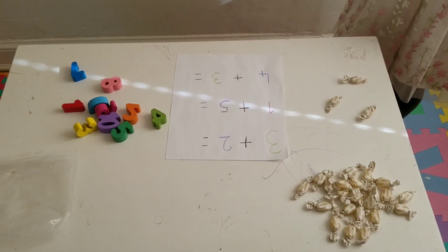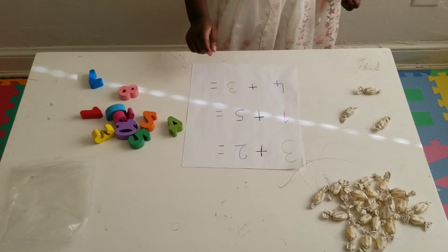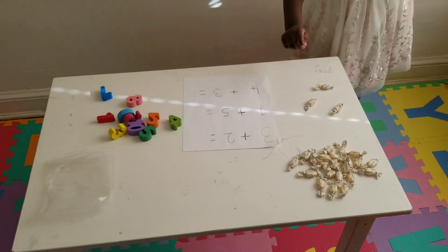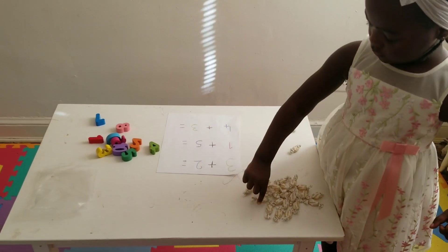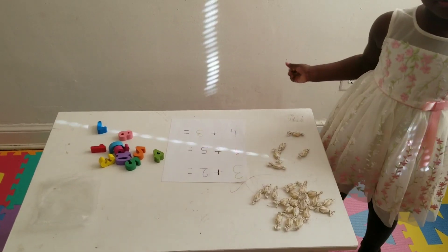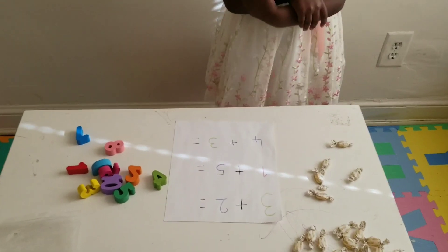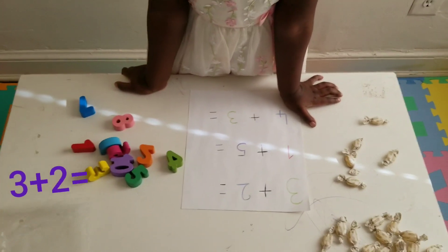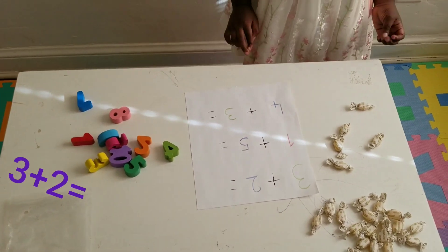What next? What do you need? 2. You need 2, okay. 2 candies. 1, 2. Alright, so how many candies do you have? 3 plus 2 equals 2. How many candies, baby? Let's count.